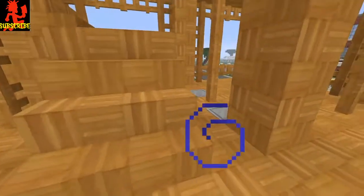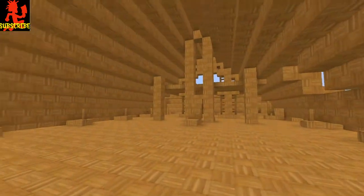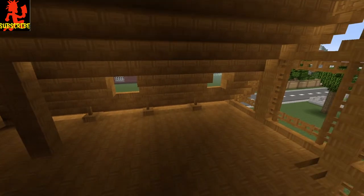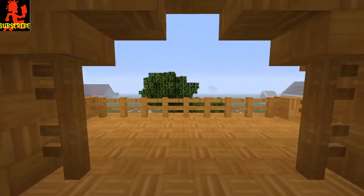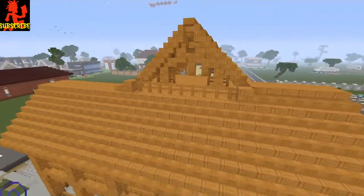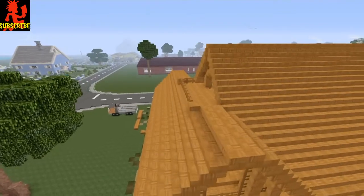Going up this way you'll see we've got an upstairs. I'll need to drink some more night vision potion in a second, but up here there's a little balcony area. It comes over the roof here, which was kind of an accident, but I decided to keep going with it and it turned out being pretty cool — I really like this.